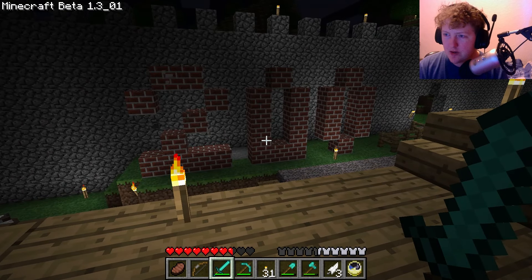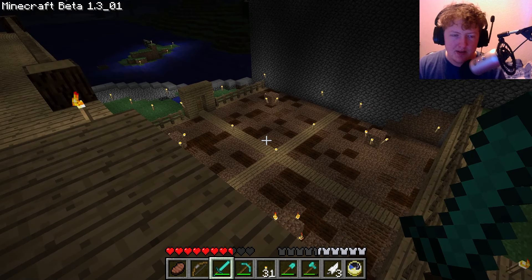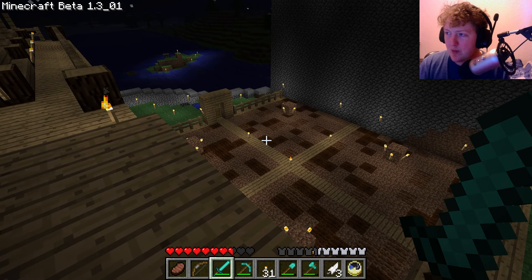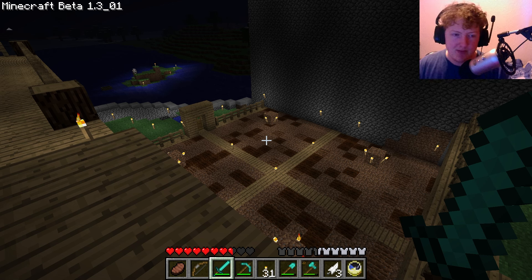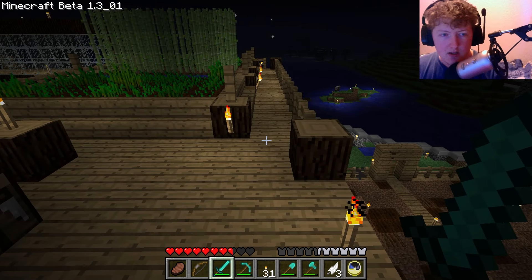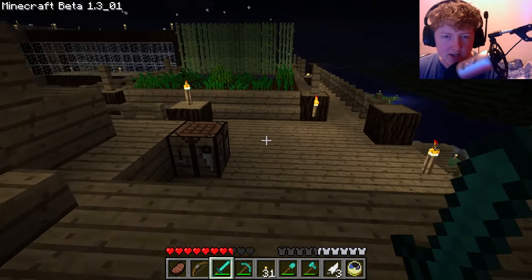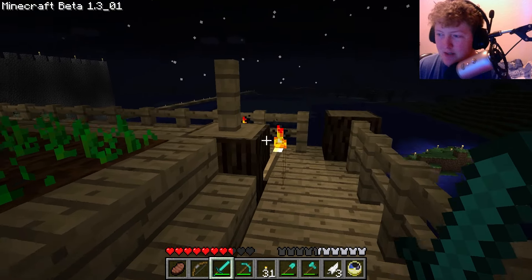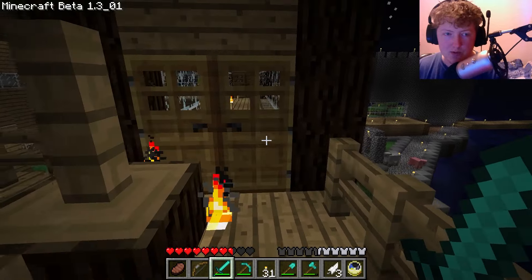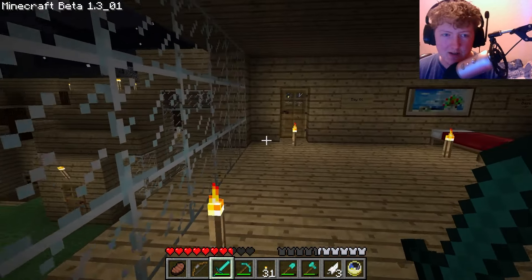I might actually begin work on farms for pigs, cows and all that stuff, because I can do it. To prevent them from escaping I'm probably going to have a two-deep pit in each one of these, and then have ladders to allow me to get out. I'm just going to fill the pits with animals. Fingers crossed they don't despawn, because if they do that's a problem. We turn that into animal pens basically, and hopefully fingers crossed animals work properly in this version.